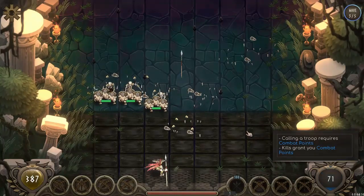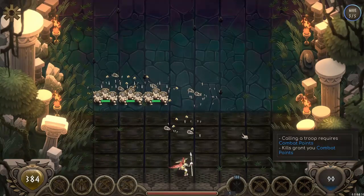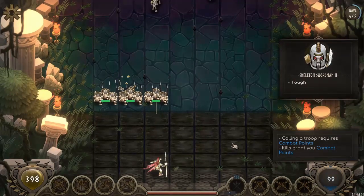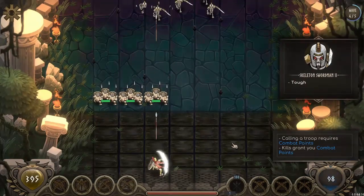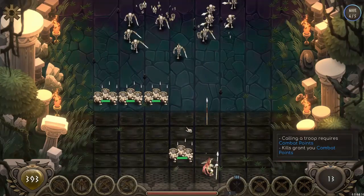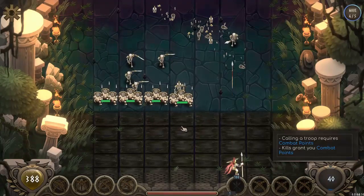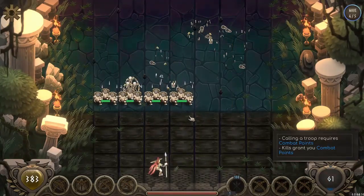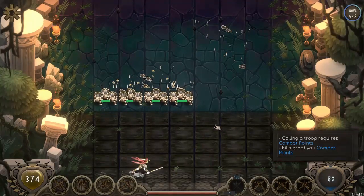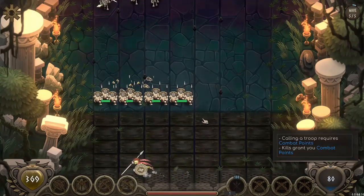They do have health bars — they can die, and then you have to resummon. But they can take on these skeletons. Skeleton Swordsmen 2 — they're tougher due to their helmets. I don't know why I'm attacking the lanes that are already defended. They should attack undefended lanes. But we've all seen Flash games that are similar to this. Look at the polish, look at the graphics. And it feels good. It does get more complicated as you go on.